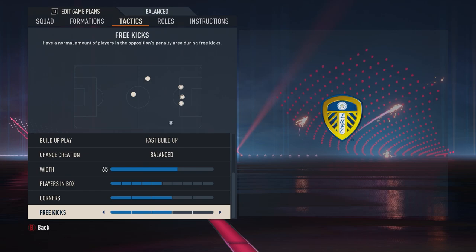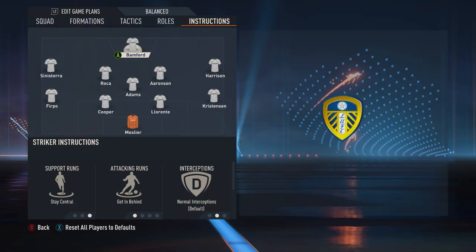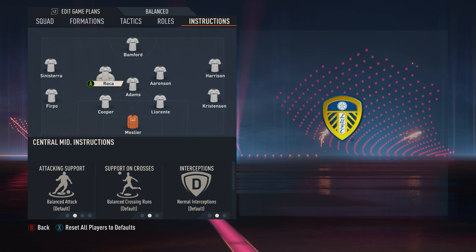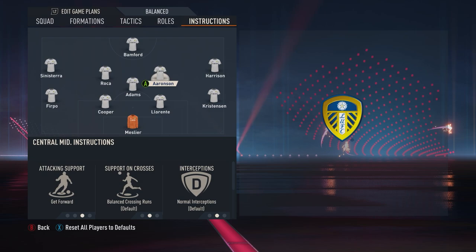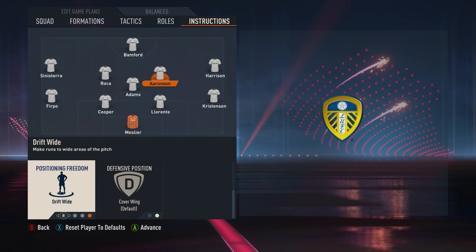Now this is where things will get a little interesting. With the custom instructions, you want your striker — who is Bamford, back at the time with Bielsa in charge — to get in behind and always be looking to open up the space, stay central, and just provide an outlet in the middle. Now the wingers in this Bielsa formation were a little different. Rafinha used to play out on the right and cut inside for chance creation as well as get in behind and really be another dangerous player up front. The attacking midfielder on that right-hand side, or just a plain center mid, you want to drift wide and also get forward — they're going to be another option to get out on that wing when the winger cuts inside.